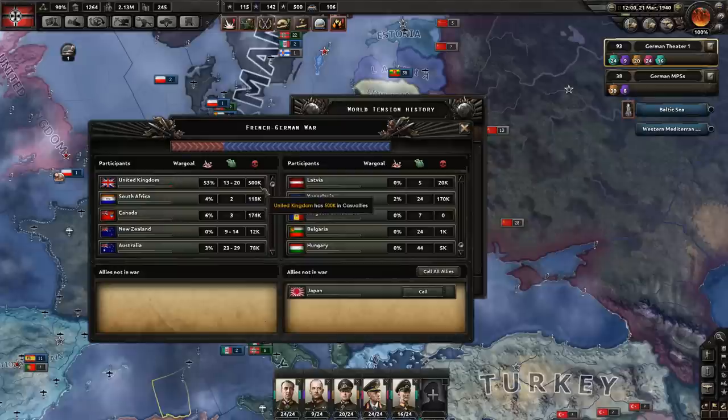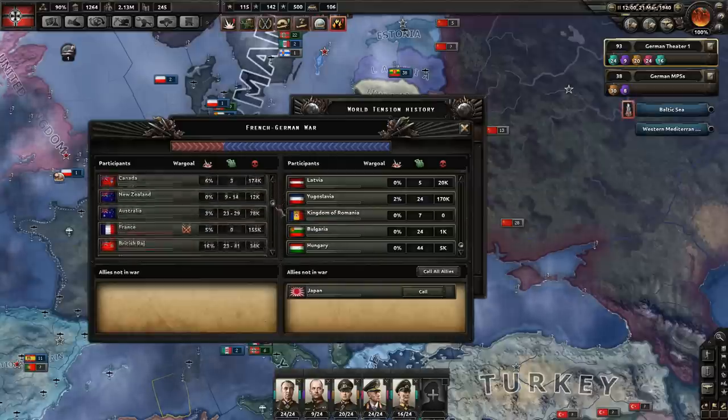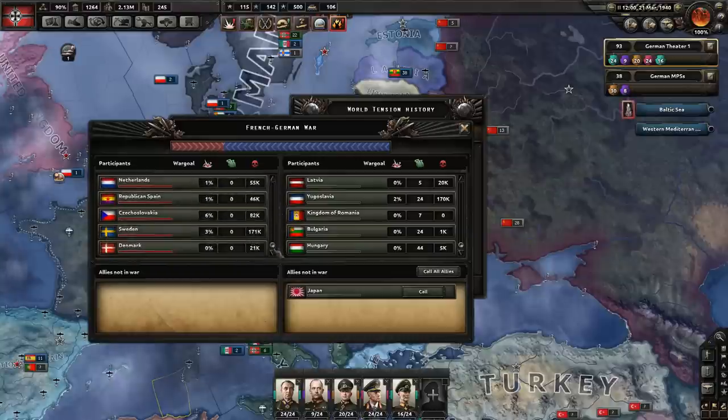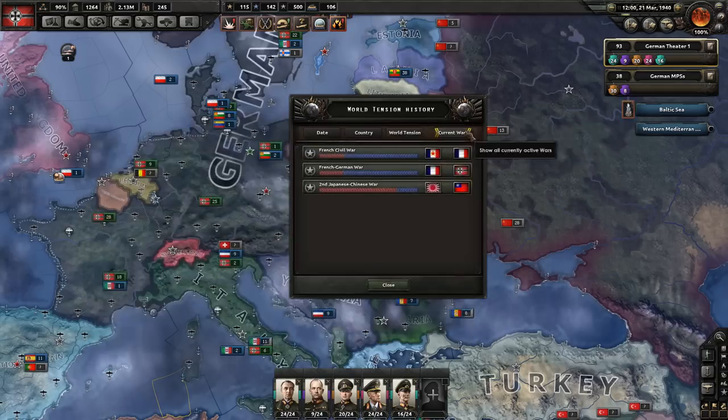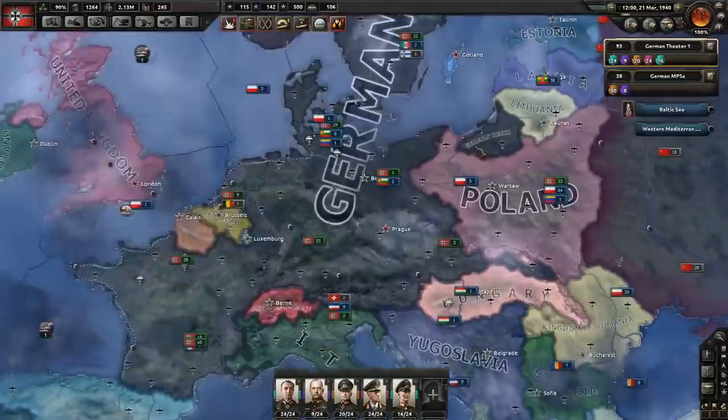Italy suffered tremendous casualties, Yugoslavia got pretty wrecked, and the United Kingdom is down half a million men. Even South Africa and Canada — some Commonwealth nations — are over 100,000. France lost 155,000. Sweden lost 171,000 men but we did overrun 17 divisions, so that was a lot.